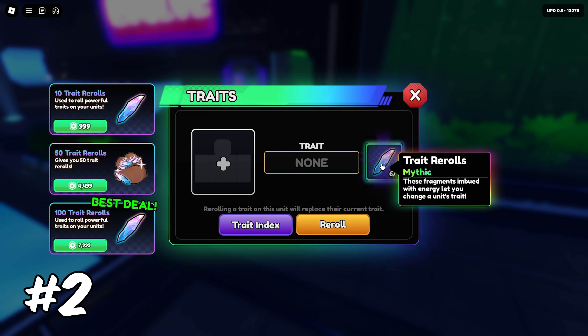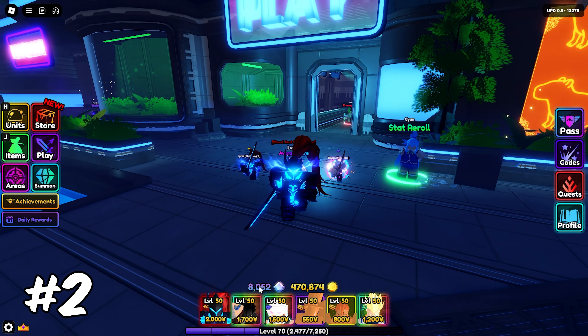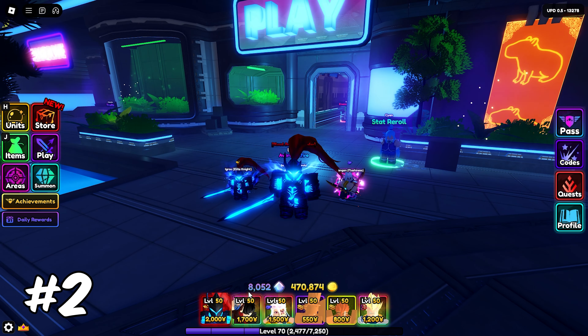My next tip is to save your trait rerolls. With new updates comes the potential for better units. We're most likely going to get some current meta units nerfed a tad bit so the new units can shine better. So instead of wasting trait rerolls on the current units, wait just in case some better stuff gets released.